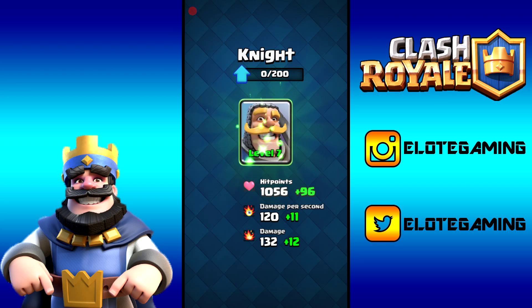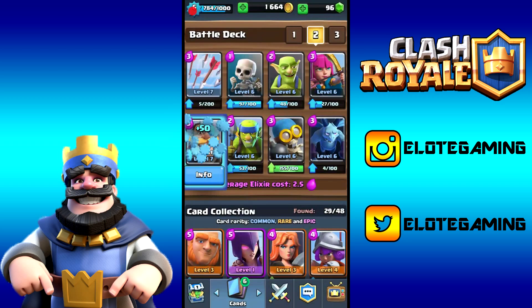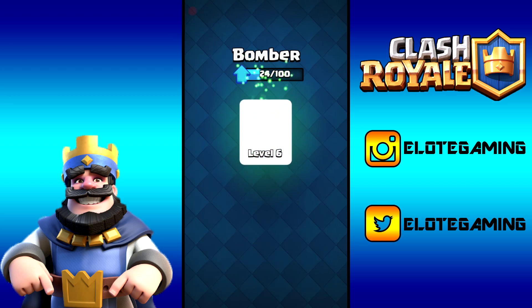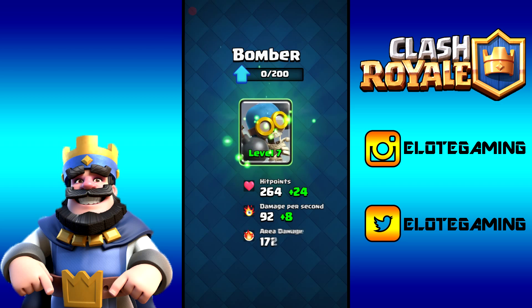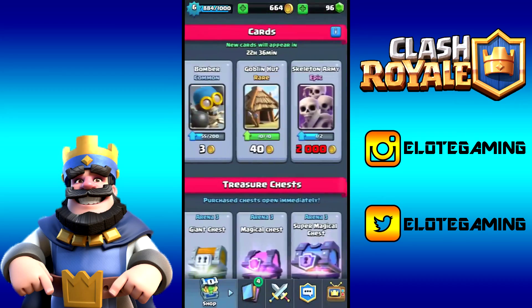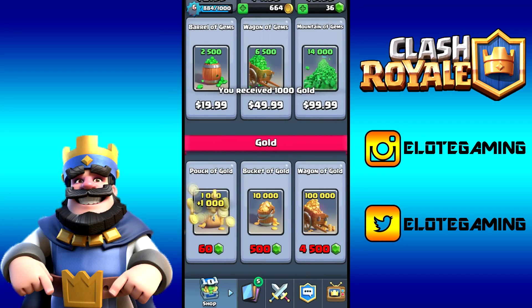Knight to level seven for 1,000 gold gives us 50 XP, adding 96 extra hit points, 11 extra damage per second, and 12 extra damage overall. Then Bomber to level seven — also 50 XP — adding 24 extra hit points, 8 extra damage per second, and 16 extra area damage. Most of our cards are hitting level seven right as we approach player level seven ourselves.